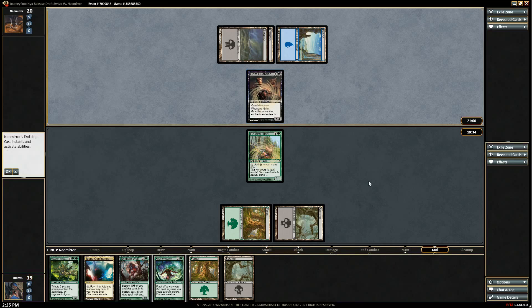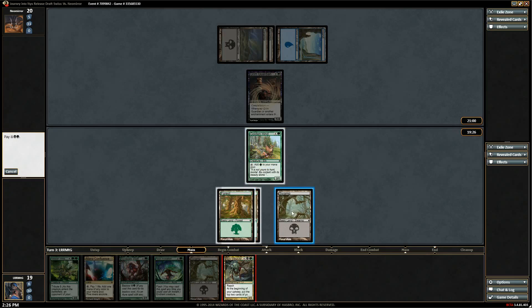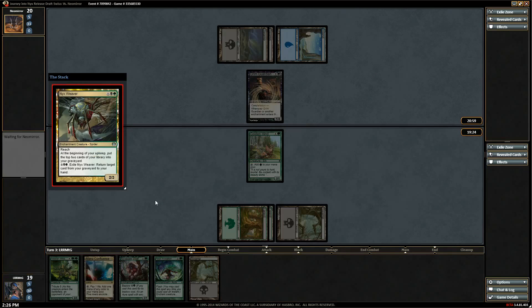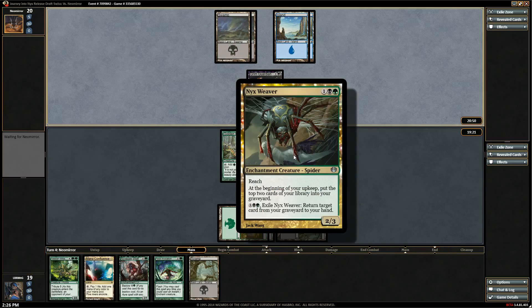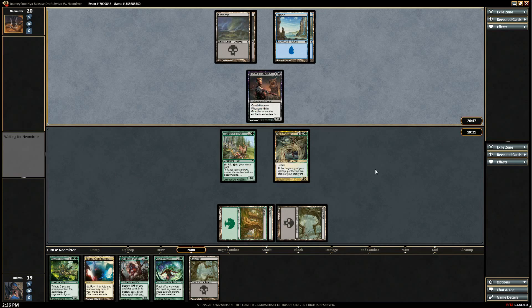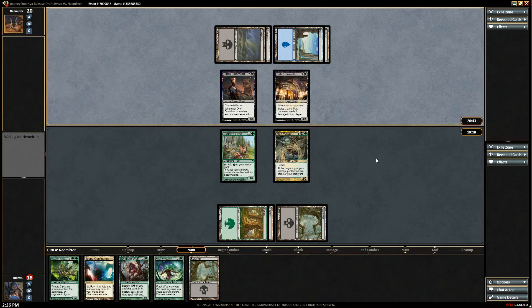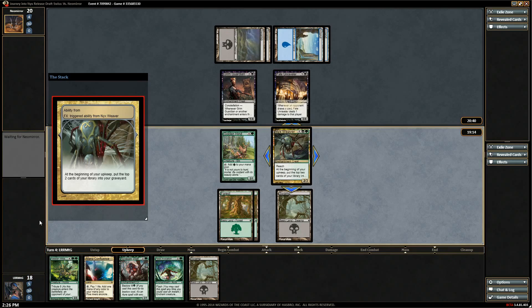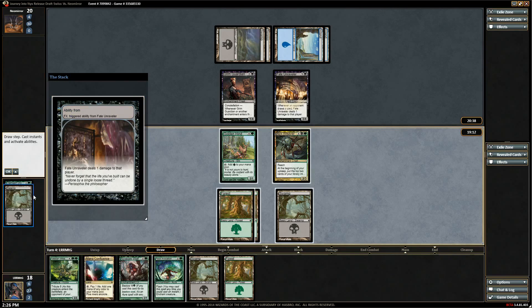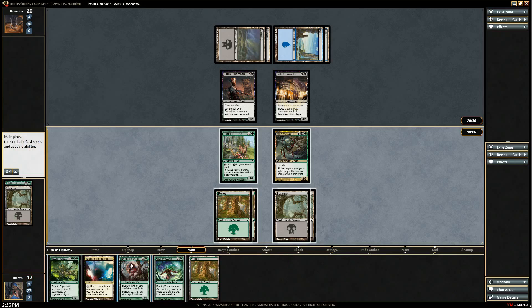Let's just play the Weaver — next turn we can put the Wolf on. This is going to start an interesting self-mill train, but we can stop at any point by paying three to sack the guy. We're getting chiseled away here — pretty good. We pitch Oakheart Dryads and a Swamp, then lose a life to the Fate Unraveler. That's okay because next turn we get this guy.